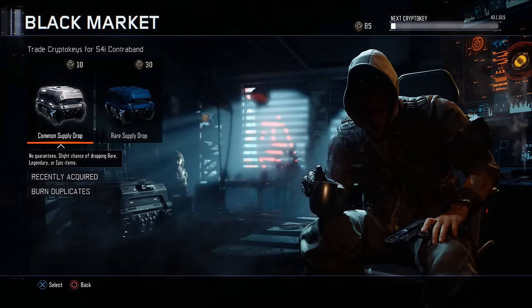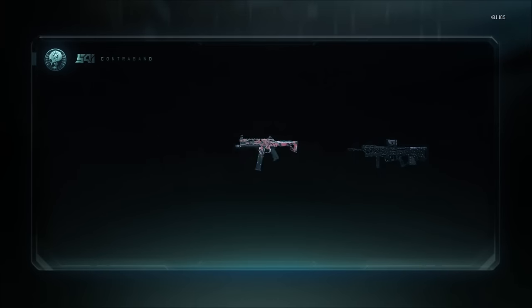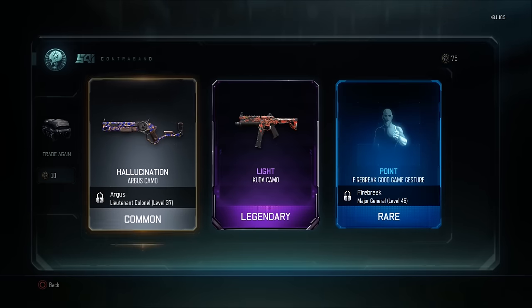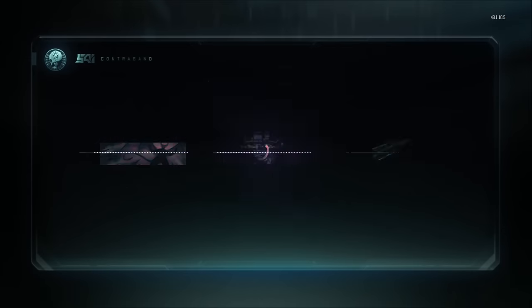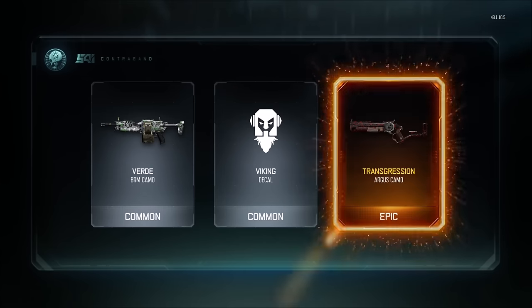There better be something good in these last eight. I don't even know if commons are worth it anymore. Legendary light for the Kuda — okay, I do use the Kuda, we'll be putting that on. Not bad, not bad. Transgression — I don't use the Argus, but all good. Six more boys, six more.